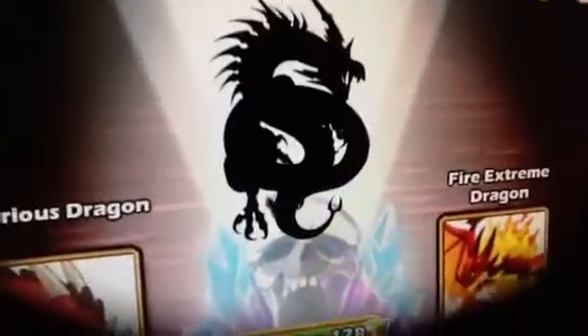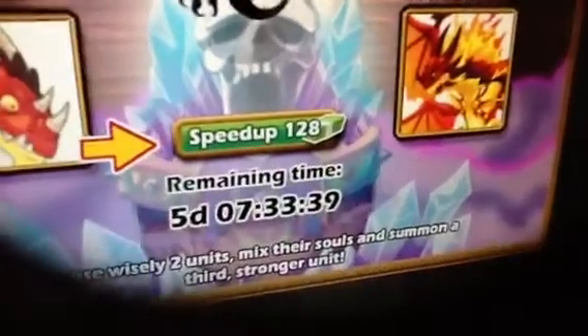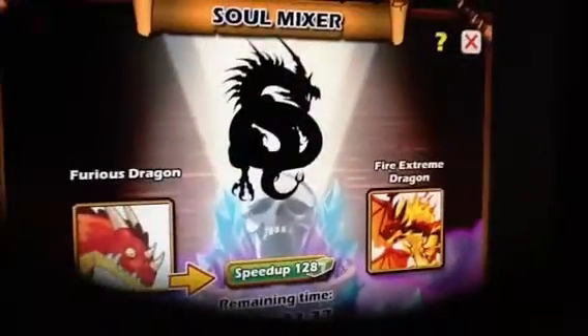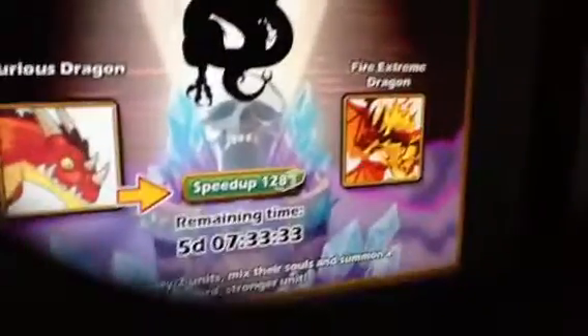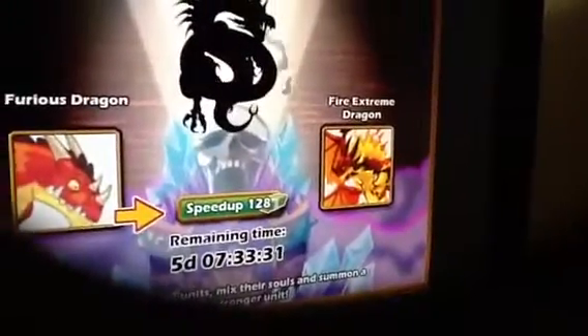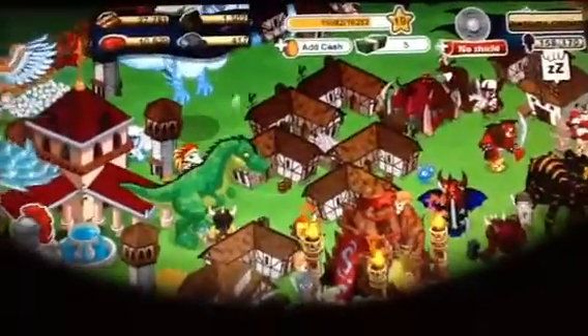Hey guys, sorry for the video gaps. There are five days remaining for a new breed - it's a furious dragon power up, and a fire extreme dragon that only powers up once, but if you don't power up it's a Bahamut. Now it's an electric dynasty - I'll show you how it looks. I already have my angelical dragon.